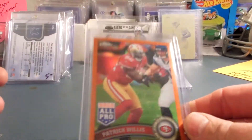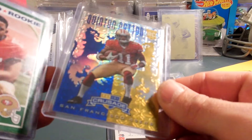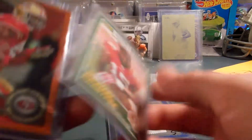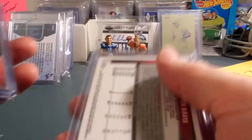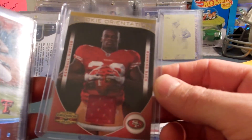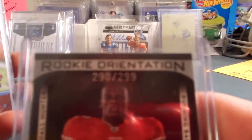I got a Patrick Willis Orange Refractor from 2011, Quinton Patton from 2013 — this is the Crusades out of the Rookies and Stars, I believe — Michael Crabtree Rookie from 09, Vernon Davis Orange Refractor from 2011, Rookie Orientation, and Kendall Hunter jersey card, 290 of 299.